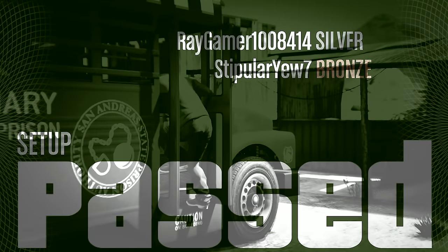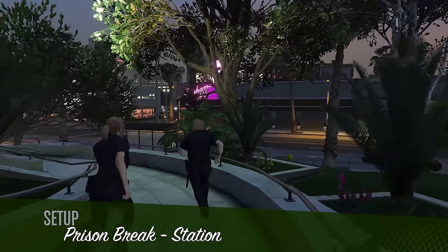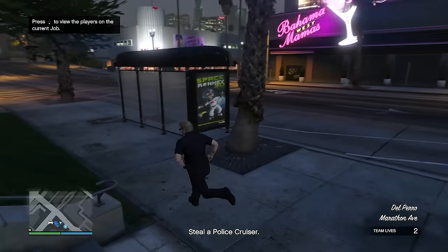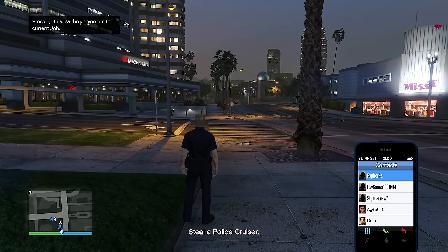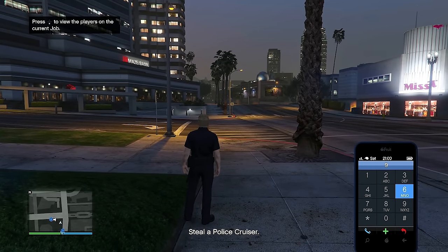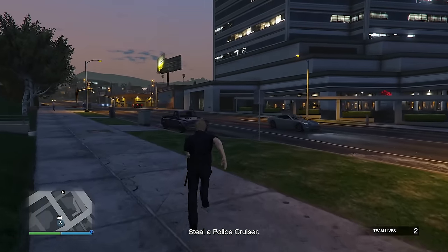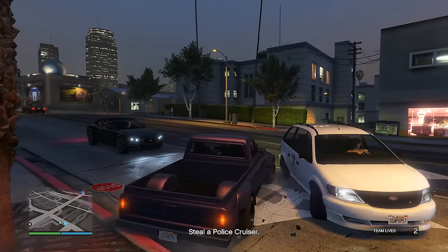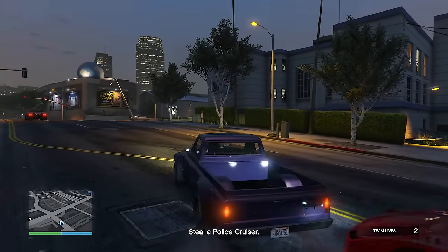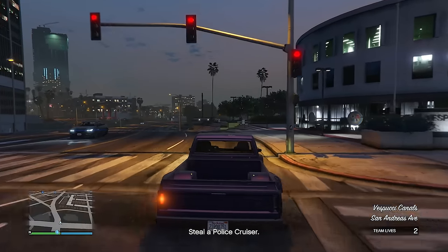It took so long to find a crew for this setup, and the setup itself only took about seven minutes. Setup passed — two more to go! Jumping into the third setup, the Prison Break Station setup. I need to steal a police cruiser. I thought I could call 911 as a contact, but apparently that only works in free mode.